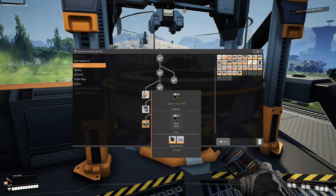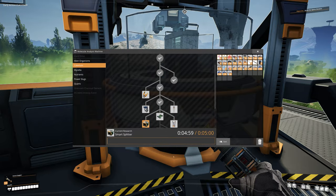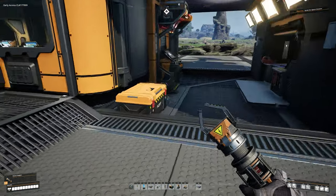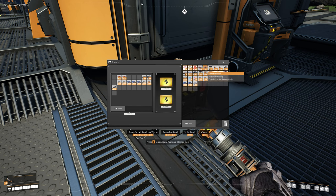Take our 50 reinforced plates and 10 AI Limiters back to the MAM, go back to caterium, select smart splitter, and click Research Now. This is going to take about five minutes, so good time to go into your inventory and clean some stuff out. These flower petals — hold on to them, they're used for something later, just nothing immediately. If you have anything else you want to drop, now is a good time.